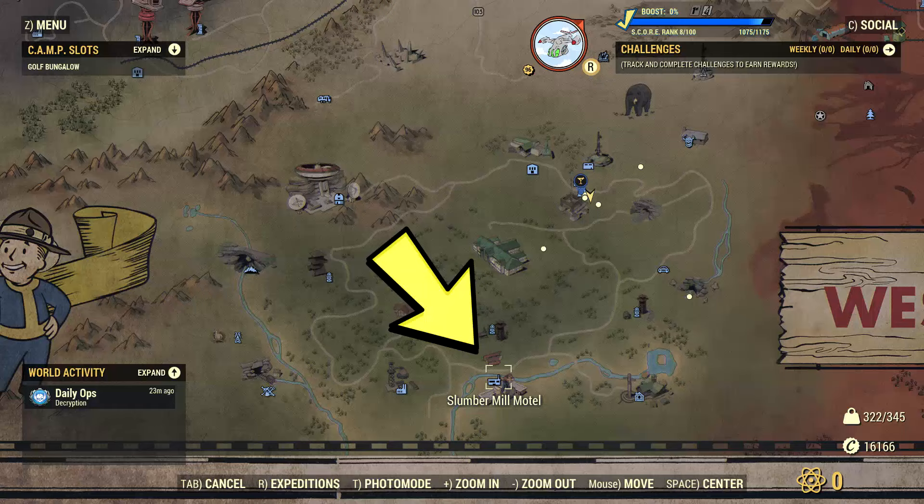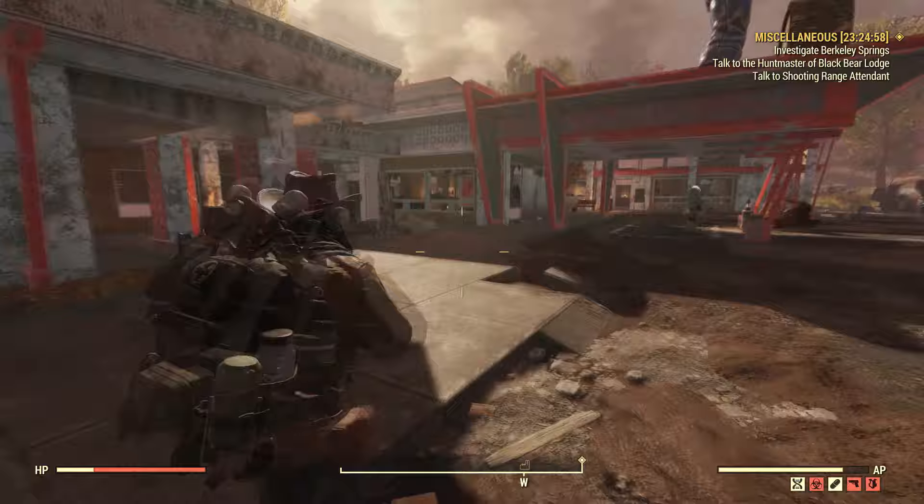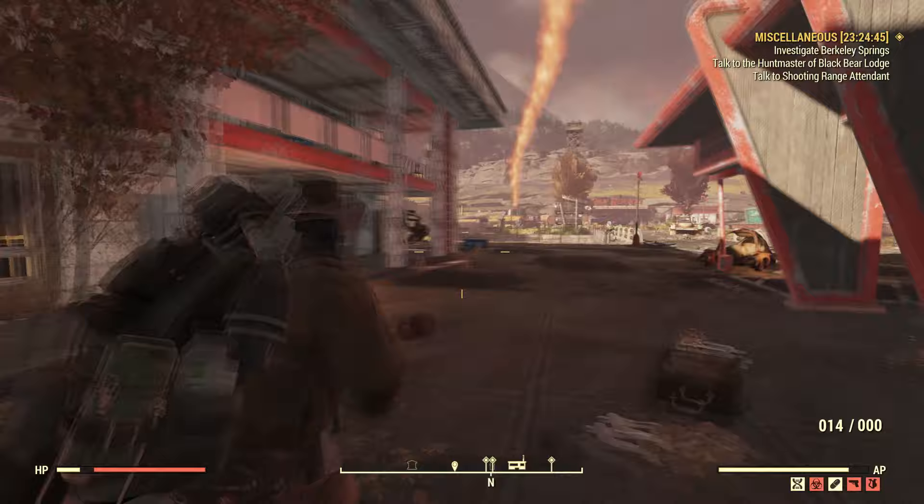The next location is the Slumber Mill Motel. I really like this location — it feels like visiting a motel where you just want to spend a day or two near this area. Props to the Bethesda team for creating this beautiful place.